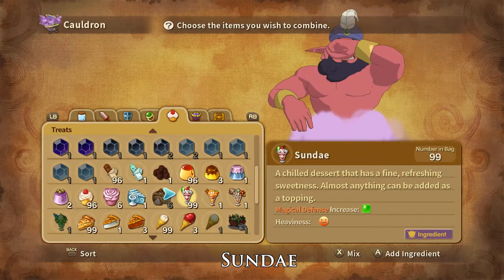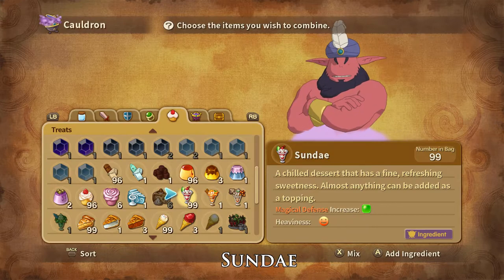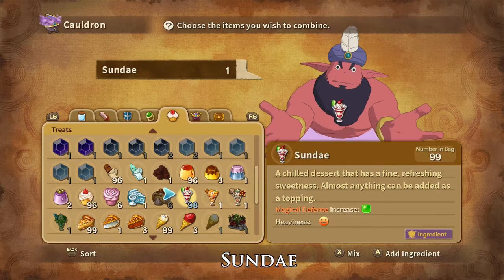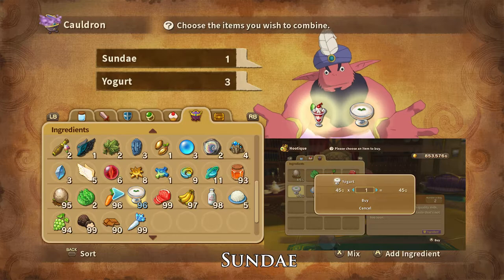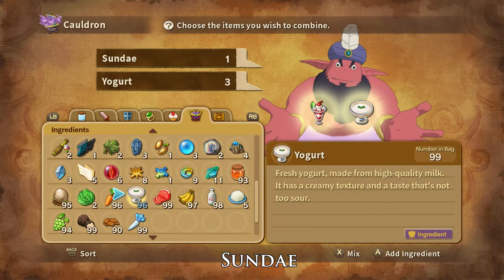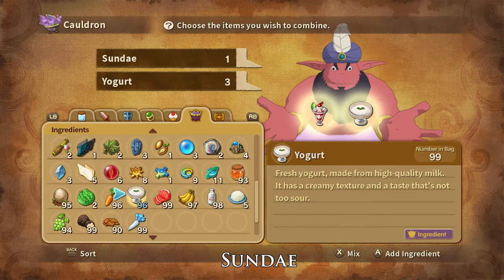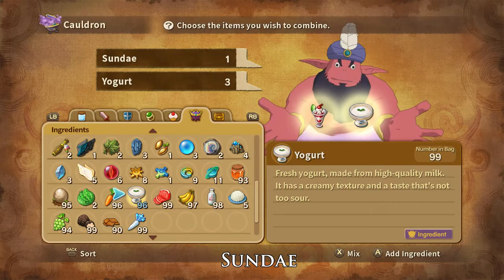Sundaes are a magic defence stat increasing treat that are the favourites of Vermis and Demonia familiars. Sour Sundaes can be crafted with one sundae and three yogurts. Yogurts can be bought at the Castaway Cove peddler and Alma Moon Hutique and are dropped by and stolen from Lightshade. Sundaes can be bought at any shop, peddler or hutique. And that is how you craft Sour Sundaes.